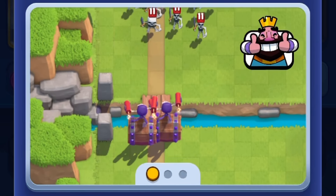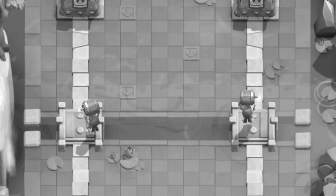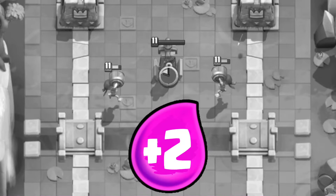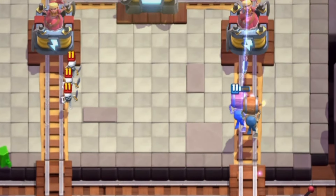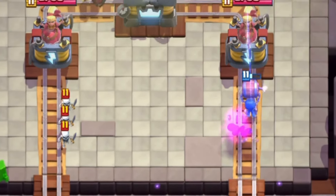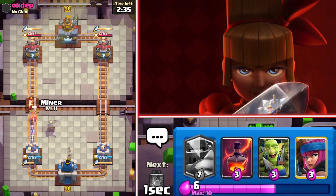Here we are on game number one facing a dagger digits player. Back in the old days against the princess tower, we used to split the wallbreakers and always get positive elixir trades. But now against the dagger digits, even if you place both of them on one side, you get nothing. I feel like dagger digits is one big reason why wallbreakers disappeared from the meta so hugely.